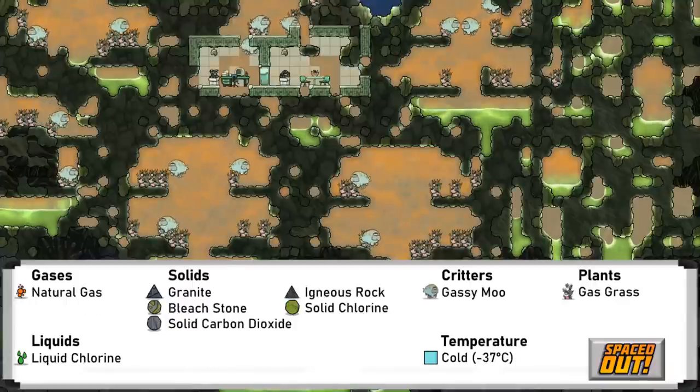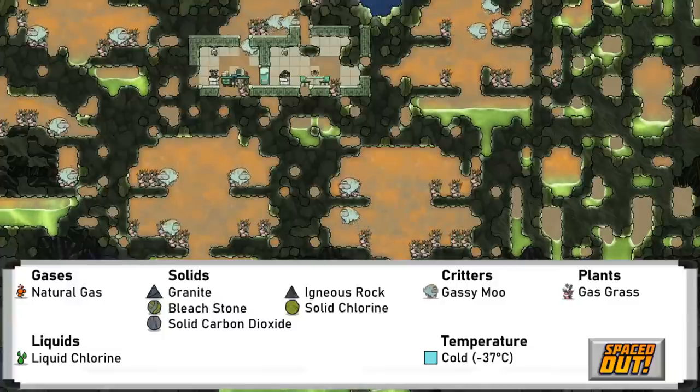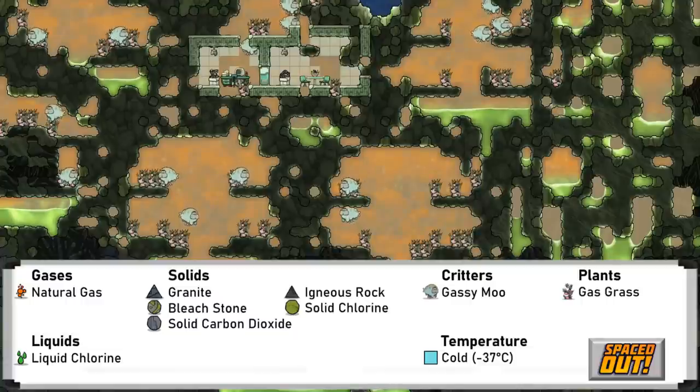And finally, there is the moo biome — the home of the gassy moos. There are large amounts of bleach stone and liquid chlorine to feed gas grass, which is the moo's food source. Natural gas is also found here, and beware the very cold temperatures that form solid carbon dioxide and chlorine. So that is a complete look at all of the biomes in Oxygen Not Included. I hope this was informative, and thanks for watching.